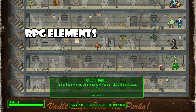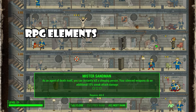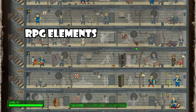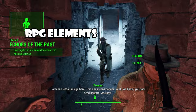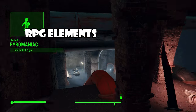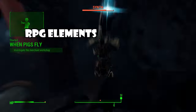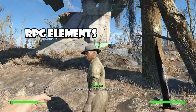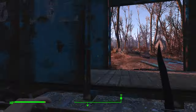RPG elements — here's where things get controversial. Fallout 4 ditched a lot of the RPG systems from the other games. Instead, the player puts points into stats to unlock various perks. The system is still enjoyable, but it's massively simplified from previous entries. In terms of quest design, Fallout 4 is by far the simplest — while I love some of the writing and voice acting, 90% of the time it involves walking towards a quest marker and then walking somewhere else. The introduction of the dialogue wheel really removed a lot of complex dialogue choices. A 5 out of 10, as a lot of RPG depth has been lost in favor of combat.